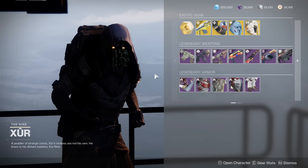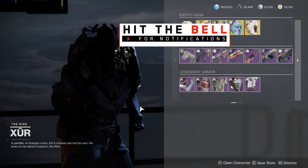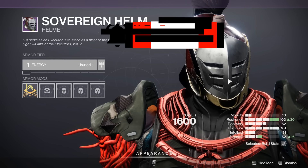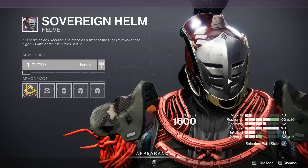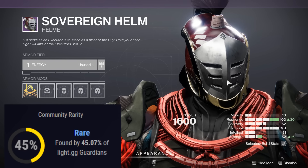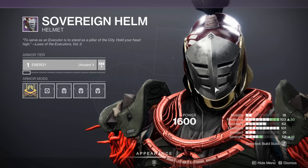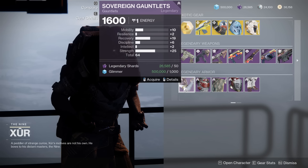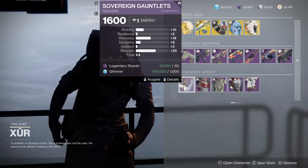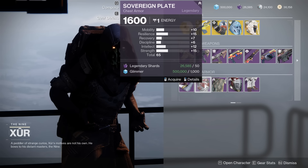As for the armor, let's check the rarity of this set on Light.GG — I totally didn't forget to do this and I'm editing it in now, but whatever. This set was introduced all the way back in Season 8, and it's a very common set with over 45% of Guardians having access to this very helmet. As for the stats, 64 here — massive Strength, massive Recovery, a little bit too much mobility. It's kind of okay. 65 — not really too spiky, to be honest.